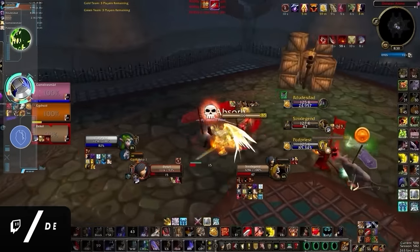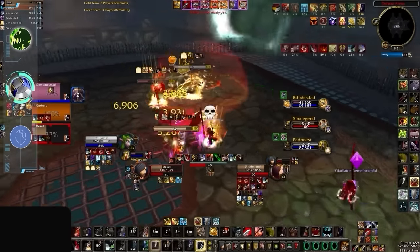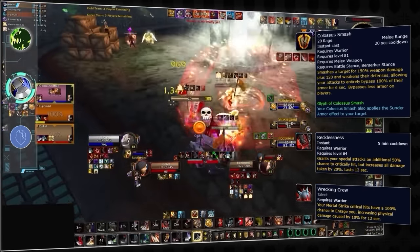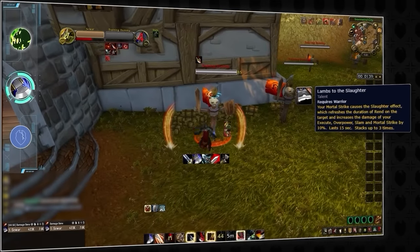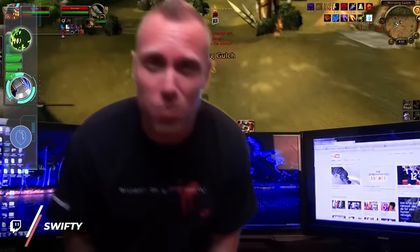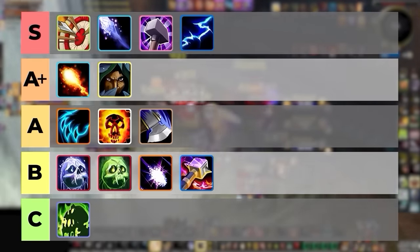Last but certainly not least is Arms Warrior, who has proven to be insanely strong in Cata's first season. Arms Warrior can do some very impressive burst and is another big winner from modifier stacking. With Colossus Smash, Recklessness, and Enrage, warriors have a trifecta of big damage increases that are very likely to crit. With 3 stacks of Lambs to the Slaughter, this damage can be funneled into a massive Mortal Strike used at the same time as Heroic Strike for a 1-2 punch that can absolutely obliterate someone's HP. There's a reason it was the Swifty one-shot macro and not the Sodapoppin one-shot macro. Arms Warrior will be the final spec on this list, landing on the A tier.